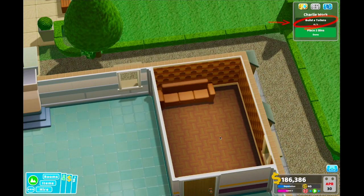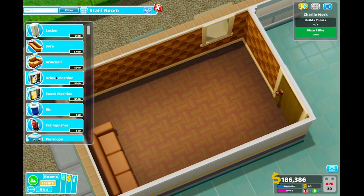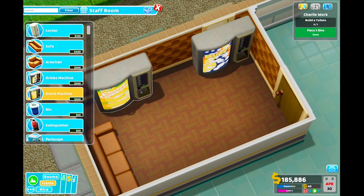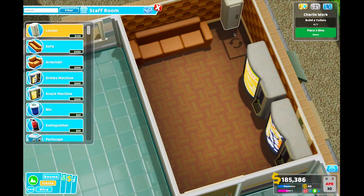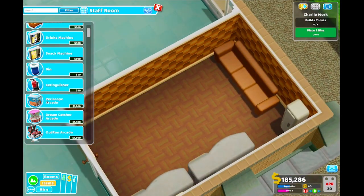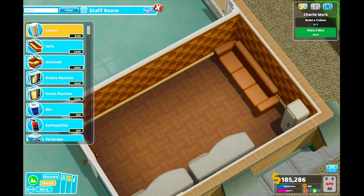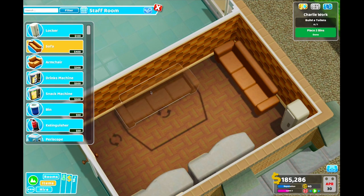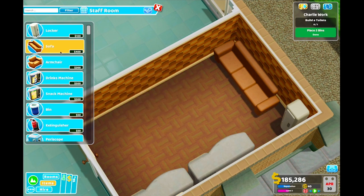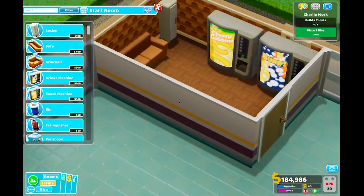New illness. New illness - the first items. A snack machine and a locker. This is a tad bit different than I thought it was. Why are there no colors on these thingies? Could there be something wrong with my game? I don't know. Could be. For all I know. Probably is.